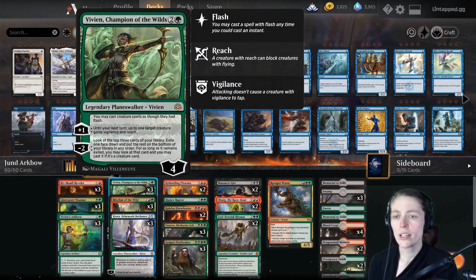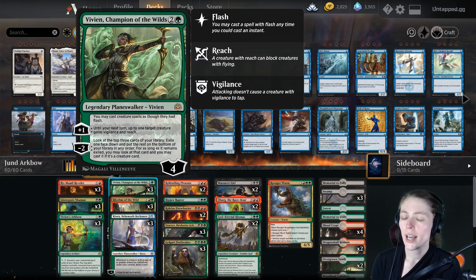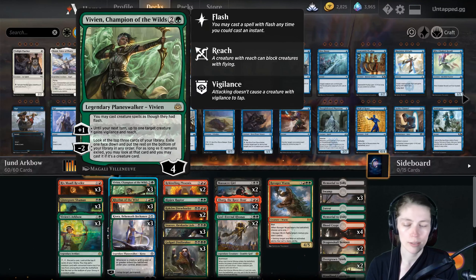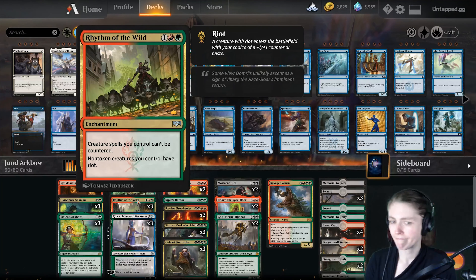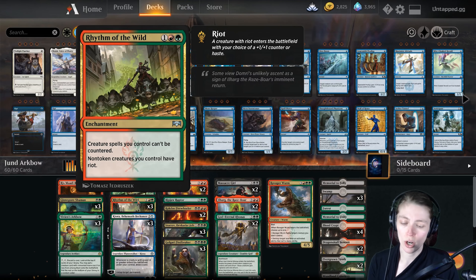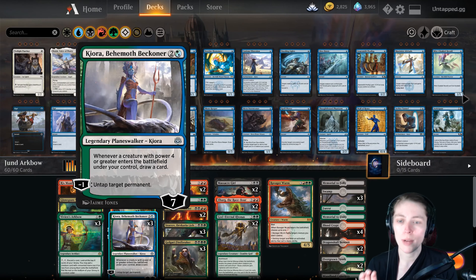Vivian's Arc Bow is a big part of this deck — X and tap, discard a card, look at the top X cards of your library, you may put a creature card with converted mana cost X or less into the battlefield. Once you have enough land and an Arc Bow out, you don't want to be casting cards from your hand — you just want to Arc Bow. Vivian Champion of the Wilds lets you cast creature spells as though they had flash, and her minus two lets you exile a card face down to cast later.